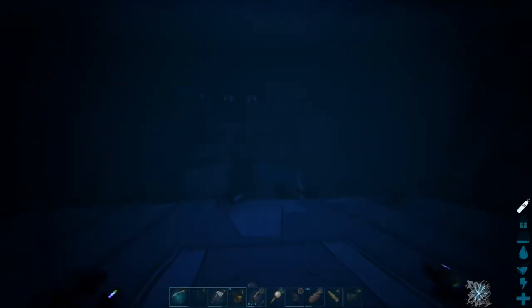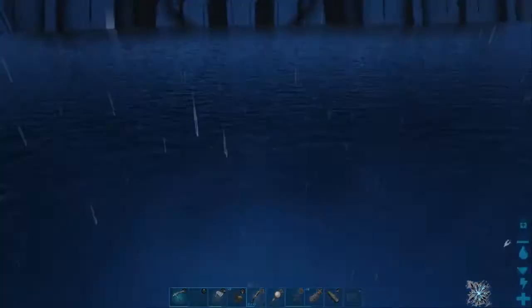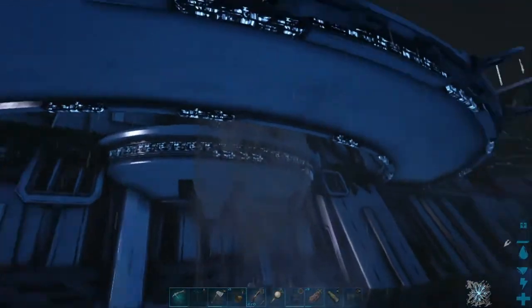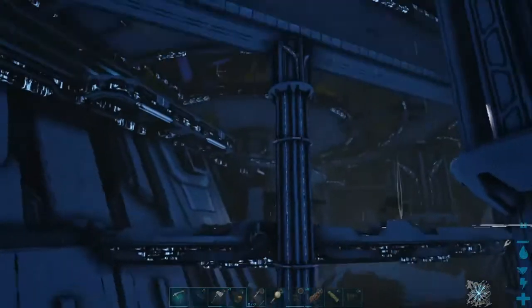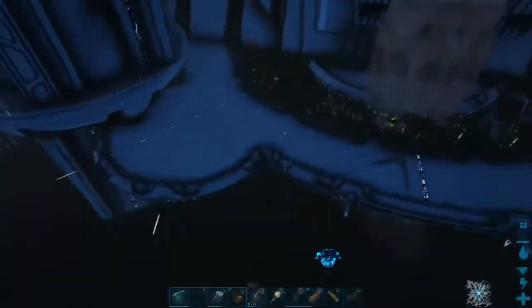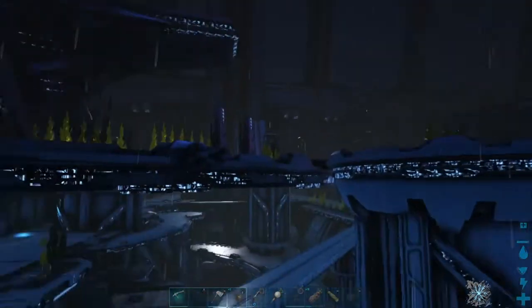We're gonna come out here just so you can see where it is if you're not familiar with the map. It's that giant tech structure that's in the middle of the Eden side of the map. It's just a giant dam. There's lots and lots of aquatic creatures that live in it. And there are also several entrances to the underwater cavern system, which I guess is more technically what it would be classified as, rather than an ocean.